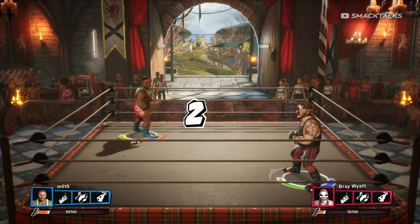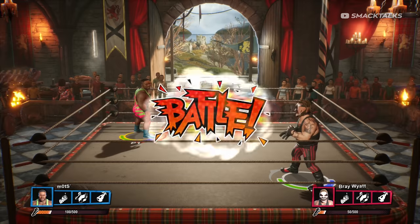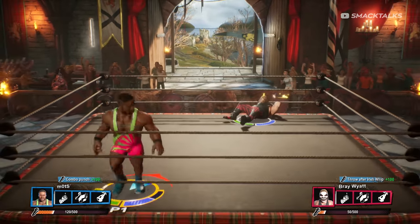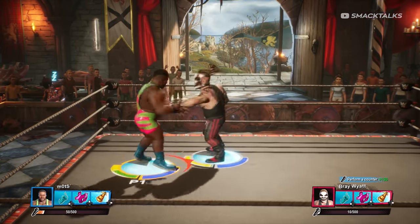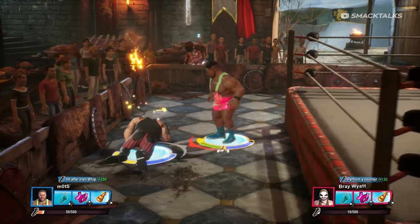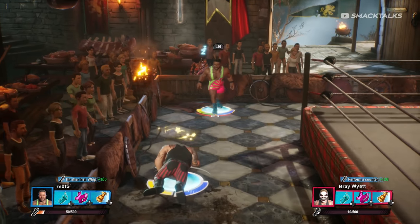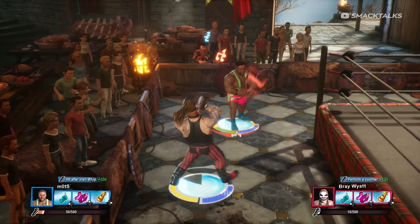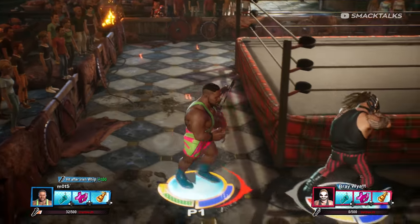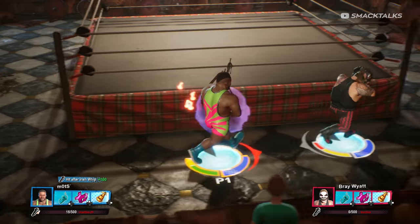Heading over to Scotland, here we have an interactive moment featuring a set of Scottish bagpipes, as there's a piper in the audience that you can steal them from. To do this you want to keep an eye on the piper and wait for him to fall asleep, then when he does head on over to him and press LB or L1 to take control of the bagpipes. Once you have the bagpipes, all you have to do is follow your opponent around the ring as the music will continue to drain their health.